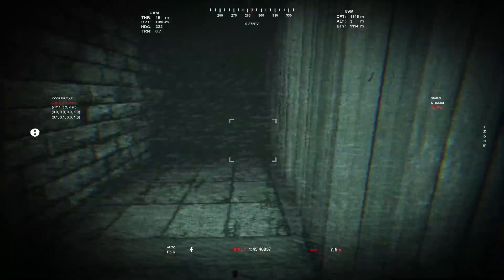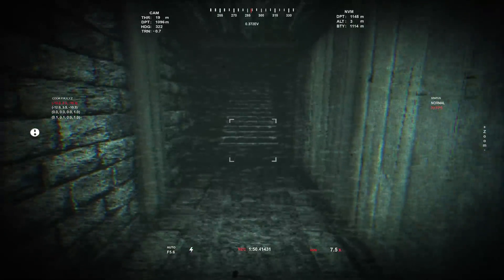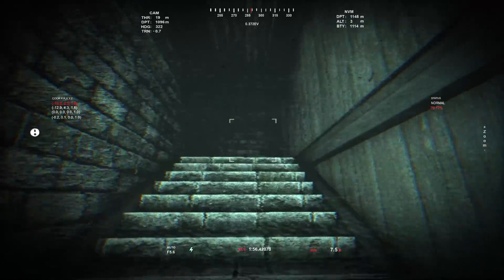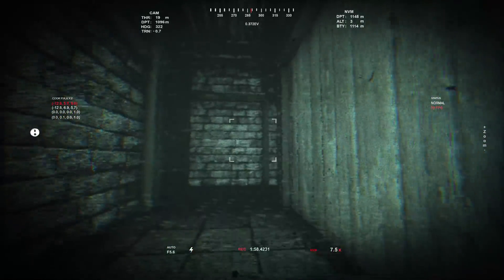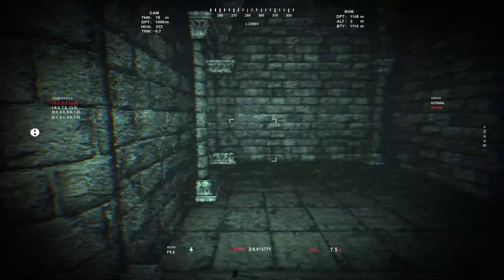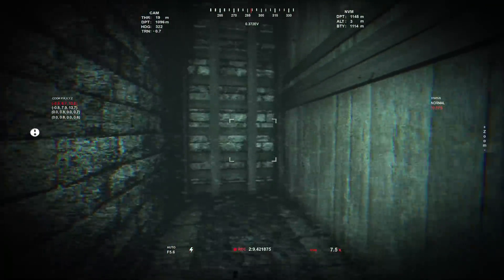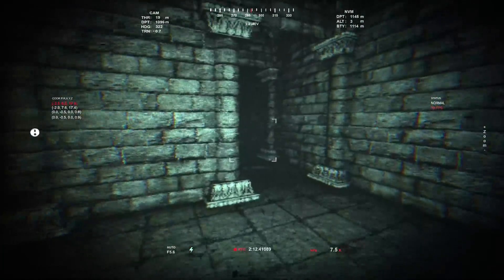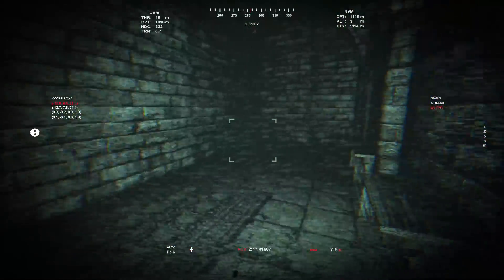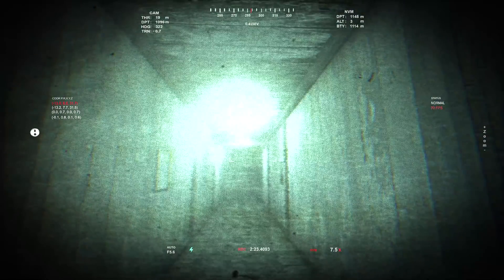Yeah, we can actually run now we're out of the water. Doesn't look like we can jump, and I don't think we can crouch either, so pretty limited mobility. We're going even higher — maybe this is the way to the coordinates. Can't even use that door. I've seen a couple of places to hide, but no reason to hide quite yet. I'm sure that's gonna change.